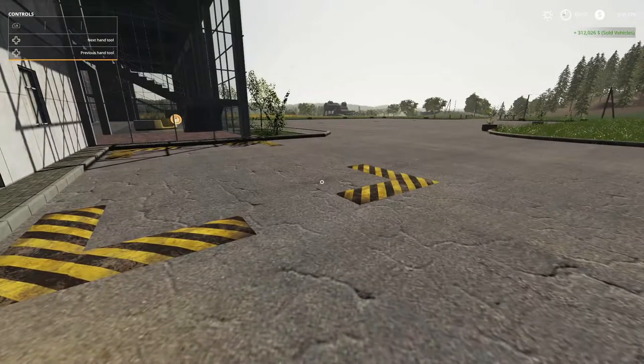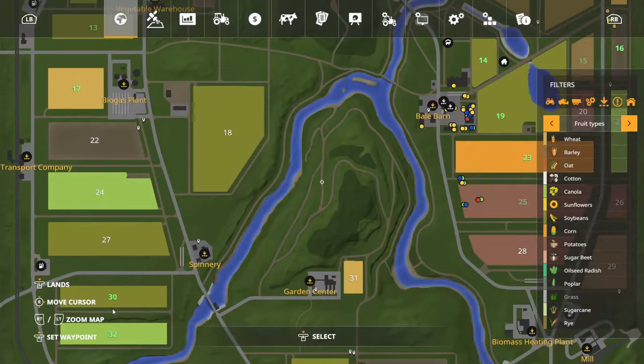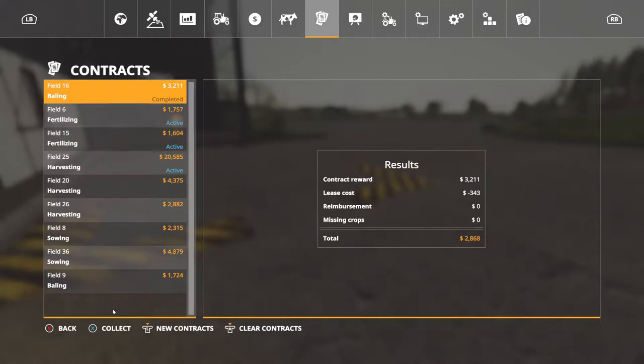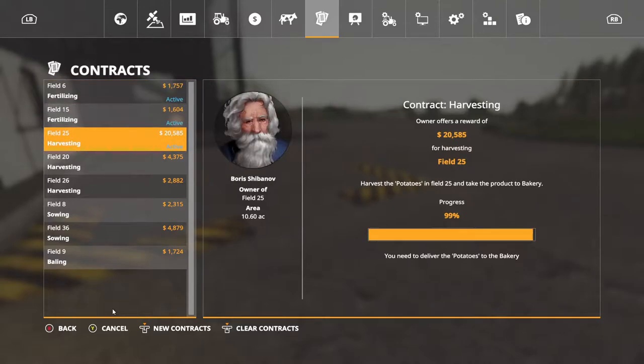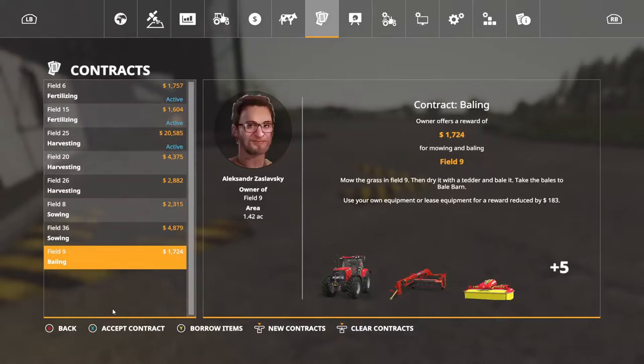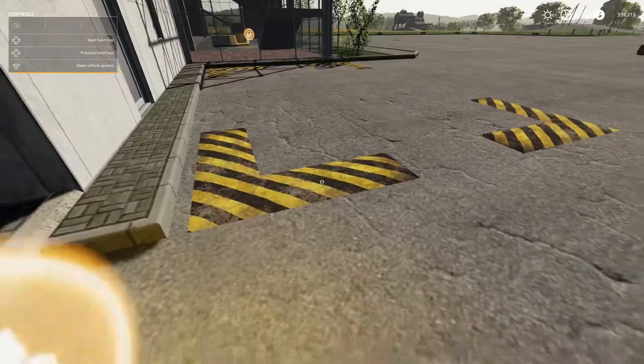We do have a tractor in mind but we're going to have to go into this dreaded contracts folder. Y'all don't like the contracts, but it is a way to make money on here. We've got garden center transport, sight transport, harvesting on fields 13, 17, 30, 32, and a bailing contract. I've also got two fertilizing contracts and a potato one that's almost done. Hopefully that brought me up to what I need.